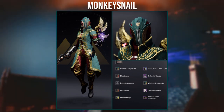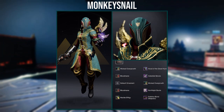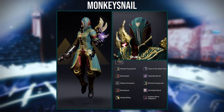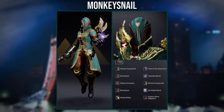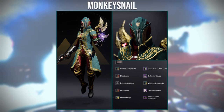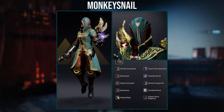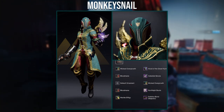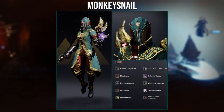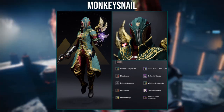As for the pieces they used, the helmet here is the Hood of the Great Hunt from the Last Wish Raid. The arms are the Celestial Ornament from the Eververse Archive. The robes are the Wings of Sacred Dawn Exotic from World Drops. The boots are the North Light Ornament from the Dawning Event. And then the bond is the Solstice Bond Magnificent from the Solstice Event. Now as for shaders, you want to use Wicked Overgrowth on the helmet and robes, Blood Mane on the arms and boots, and Marble Effigy on the bond. You can get Wicked Overgrowth from this season's Iron Banner. Blood Mane was from the Festival of the Lost Event, and unfortunately Marble Effigy is no longer obtainable.